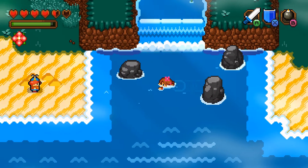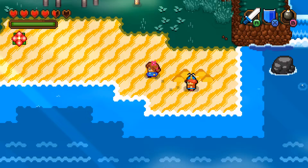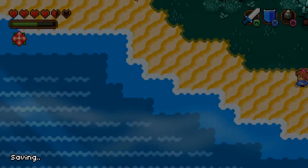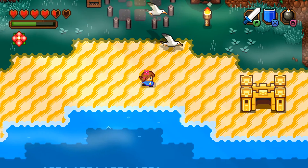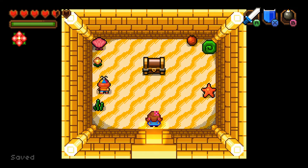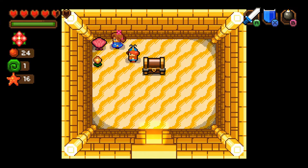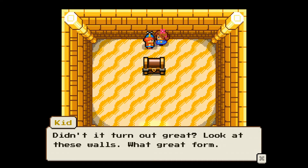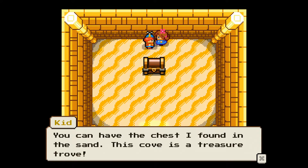We still have so much exploring to do. It'll take me a minute to build it. So I just want to try out — is it done? Now it's done. What is going on in here now? I'm gonna steal your resources, I'm sorry for that. Didn't it turn out great? Look at these walls, what a great form. You can have the chest they found in the sand. This cove is a treasure trove.